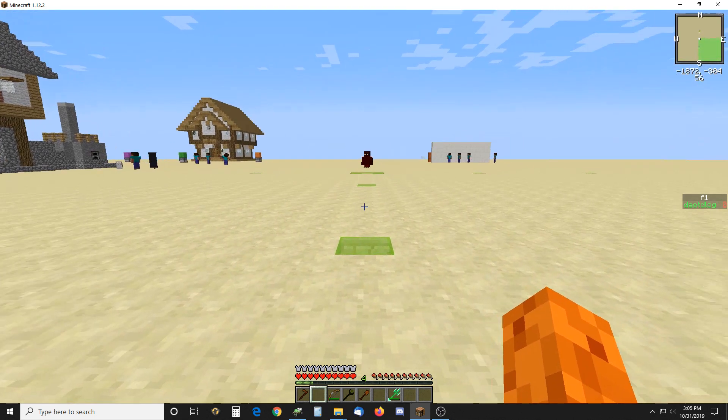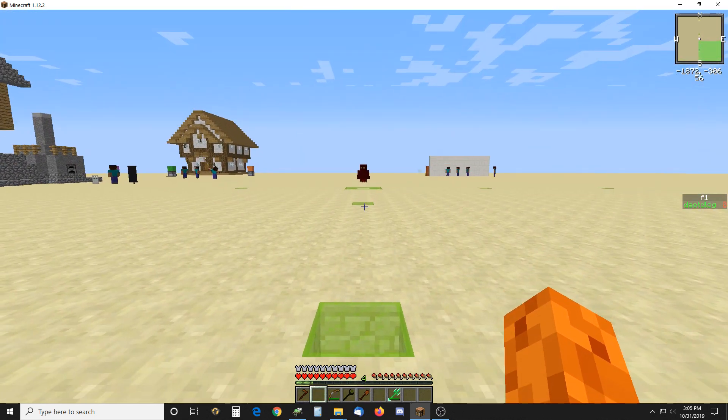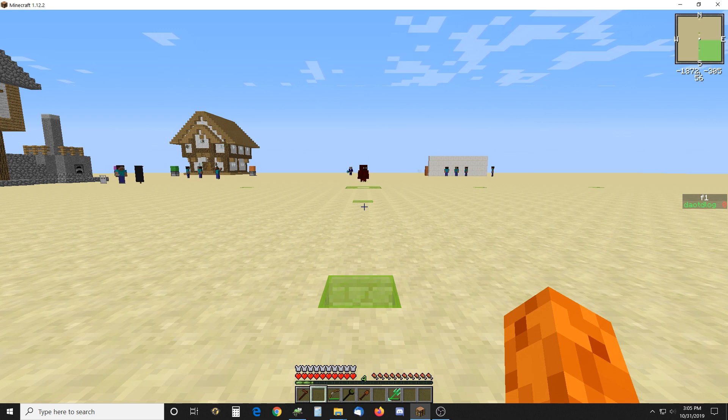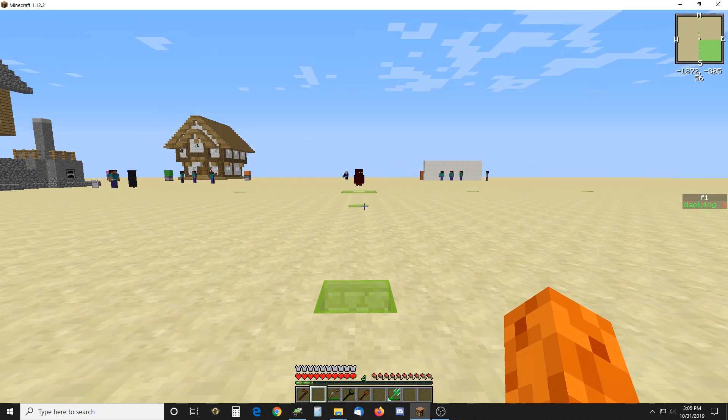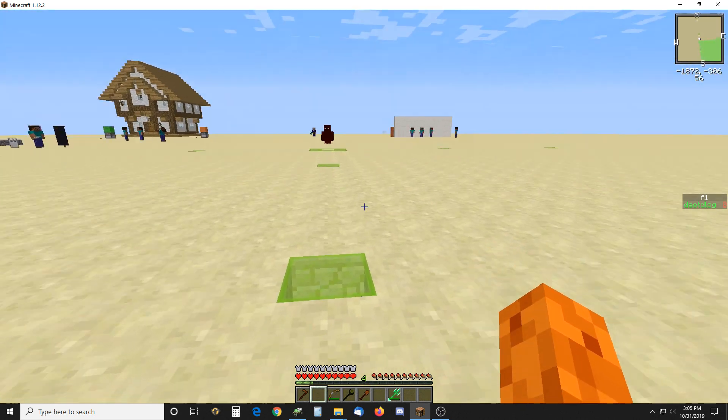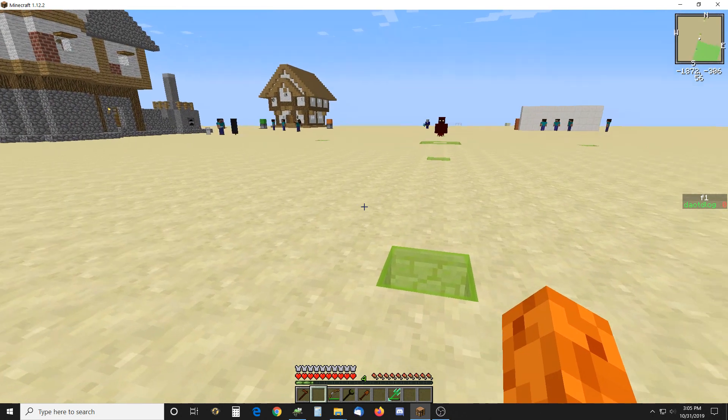Here we have an NPC set on an aggro range of 20 and a movement speed of about 1, so he barely moves. He has other ways of protecting himself — he's a lightning guy — and this block right here is 20 blocks away, that's 10 away from him.